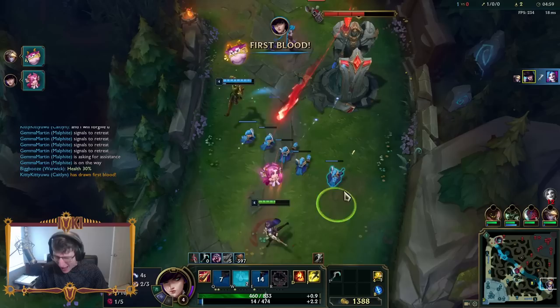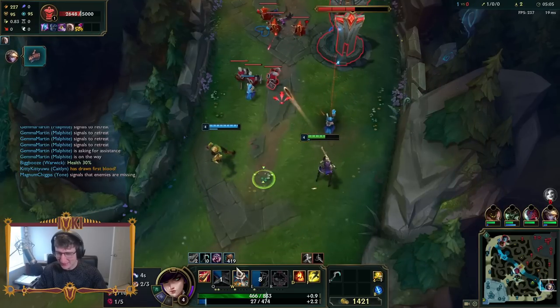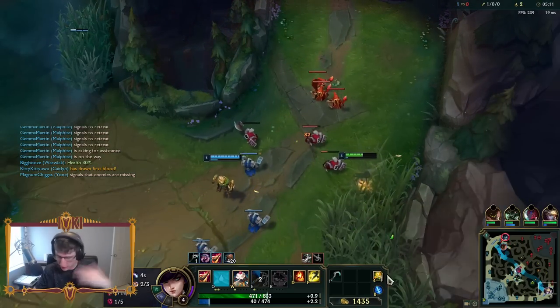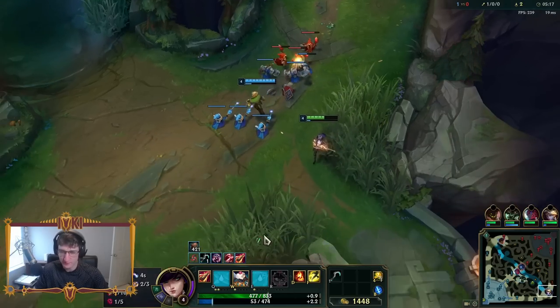That's what I'm talking about. This is where you want them as Caitlyn — you want to get them under their turret so that you can just siege. Because they have to use their auto-attacks and spells to try to get minions, and you can just find an opening. Actually so insane.